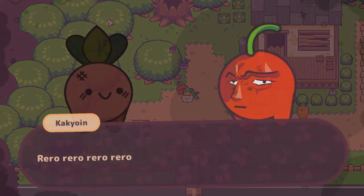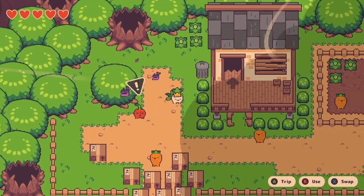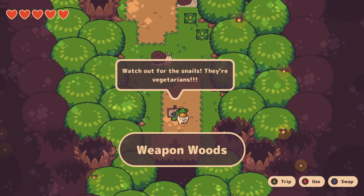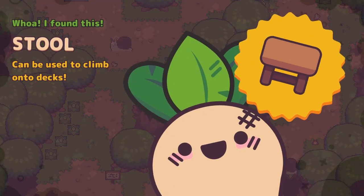Back at town, head south towards the carrot village in the Plain Plains. Next to the house there is a garbage can — check it and you'll find the baby. With that child, go back to the Weapon Woods. Pretty close to the sword patch, you'll find the carrot that'll trade the kid for a stool.